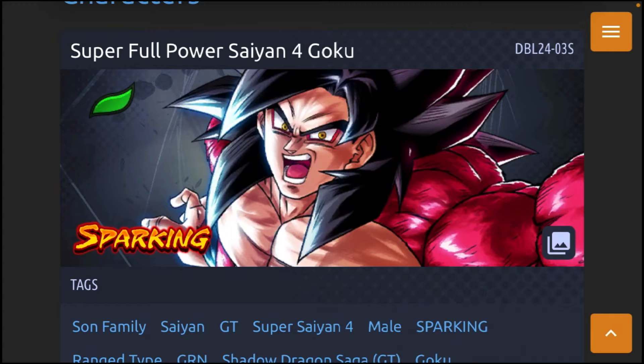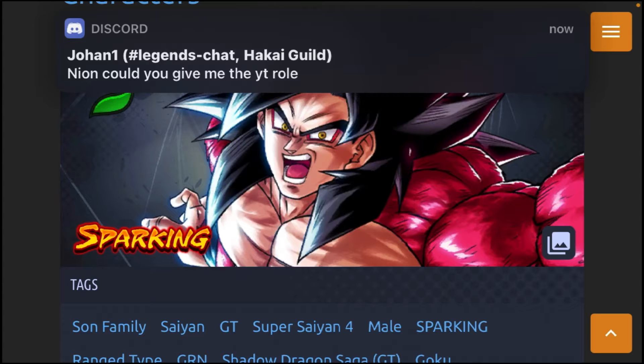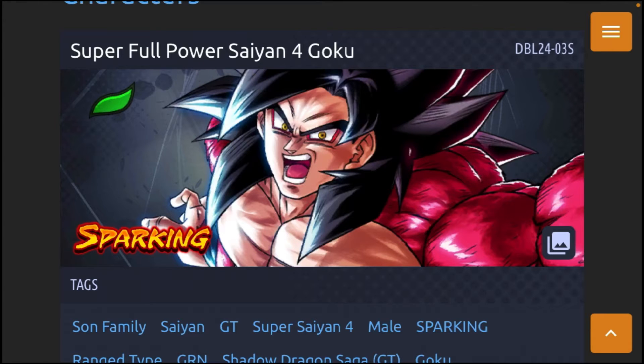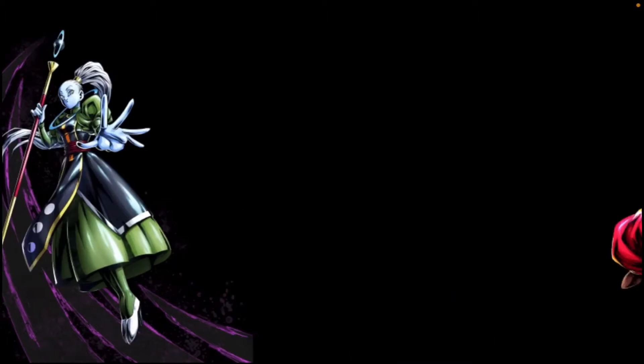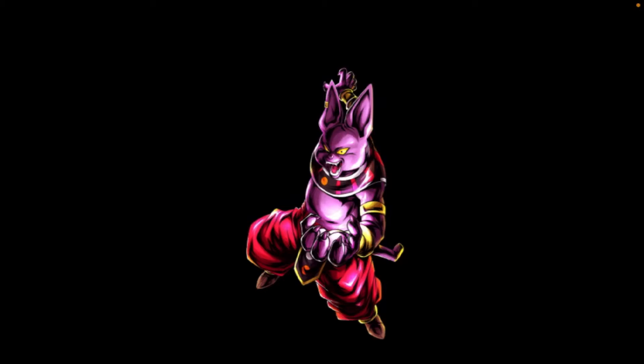I'm thinking he might be getting a Zenkai, but then I looked at it again without accounting for Goku eating the Dragon Ball — and it's DBL-28. DBL-28 is Vados and Champa, and those two units are both from the same universe — Universe 6 — where Caulifla and Kale are.